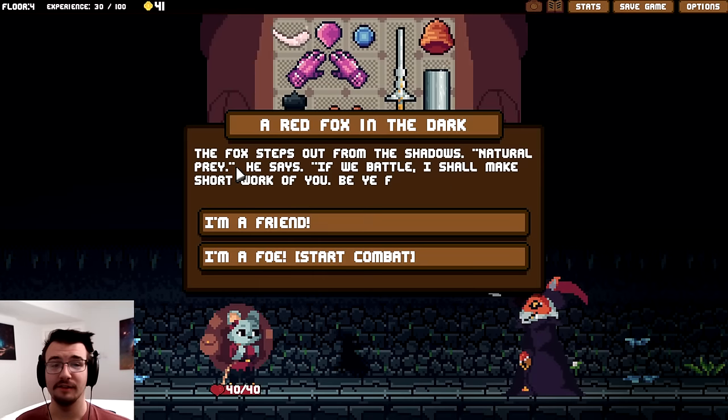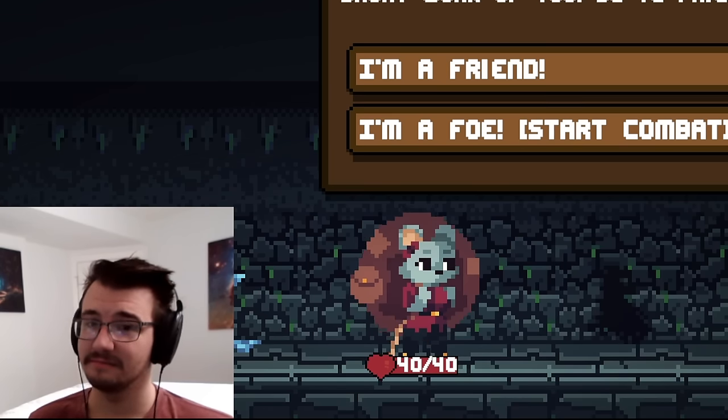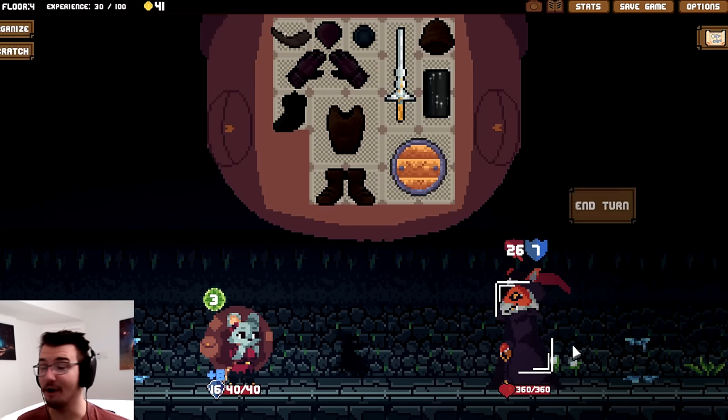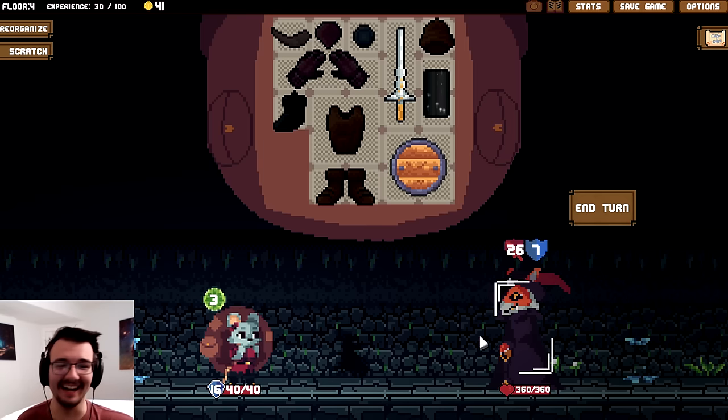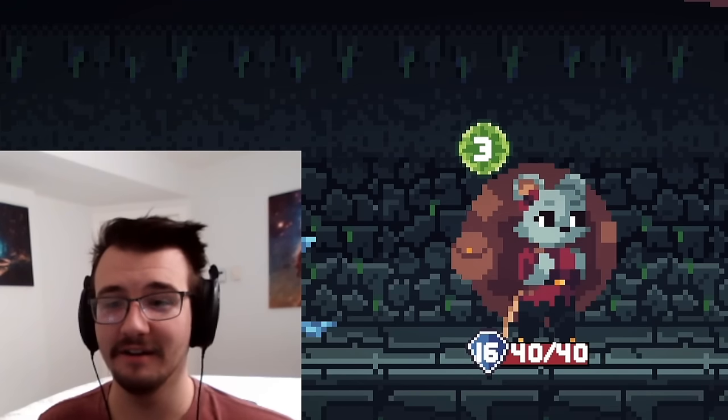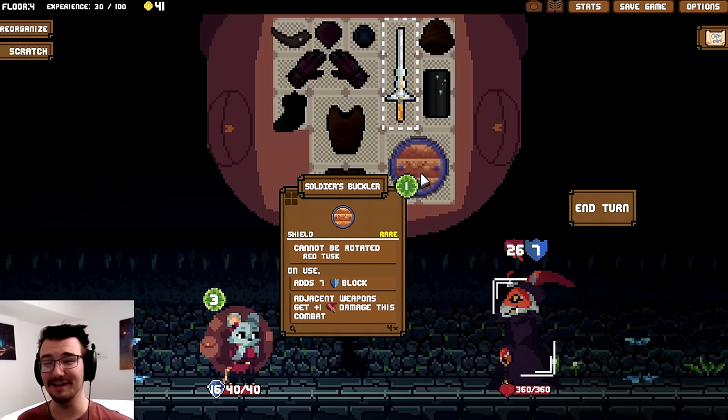Fear me, Brigand. The fox steps out from under the shadows — 'natural prey,' he says. 'If we battle, I shall make short work of you. Be friend or foe?' I kind of want to fight. I'll beat your ass — see how it goes. 360 — oh, that's pretty bad. I understand, this will be fun. I'm actually not too worried about this still — I have scaling damage with the soldier's buckler.